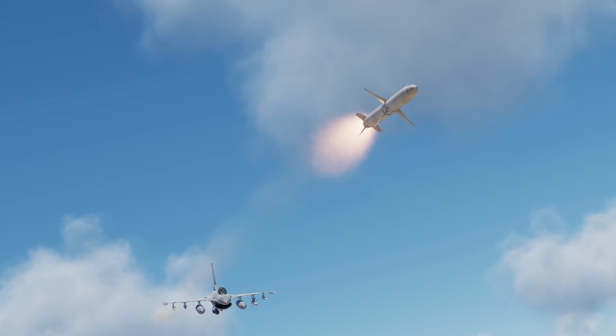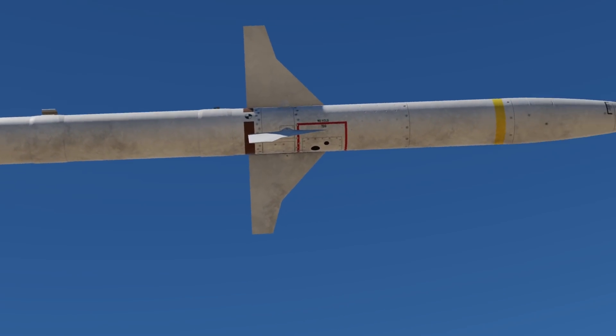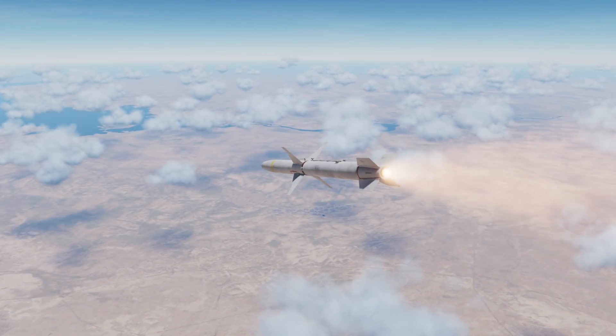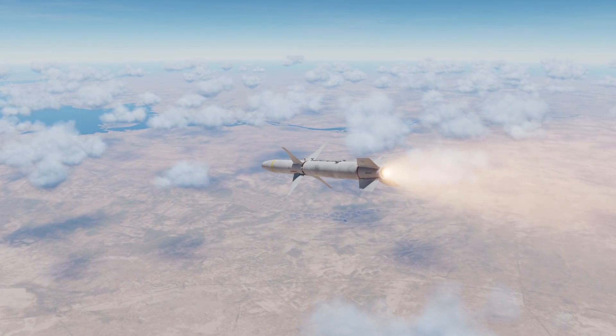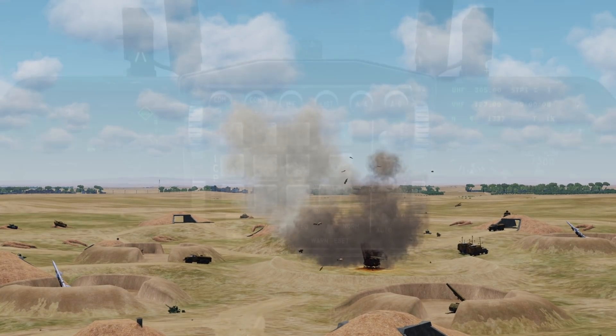Today we're looking at the AGM-88 HARM in the basic HAS, HARM as Sensor mode. This is limited in functionality and range compared to other modes which will be coming later. The AGM-88 HARM, high-speed anti-radiation missile, is designed to take out ground-based radar systems.